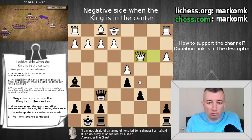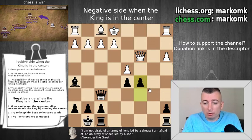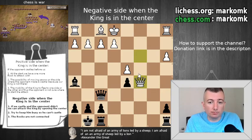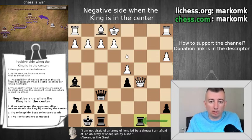He played queen c3 but he didn't stop us, so we can continue with the attack. Take a pause if you want and try to find a good idea for black. The move is c5 — what a nice move. After c5, practically everything will be forcing for black. If he doesn't take with a pawn, that will result in white losing the queen. He must take with the queen or play e3, but then we capture and the center is still open — not good for white. So queen takes c5, but then we play rook c8, bringing the rook from a8 to the open c-file, taking more space and putting our pieces to work together.